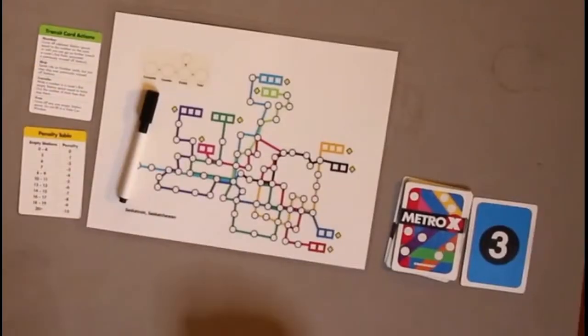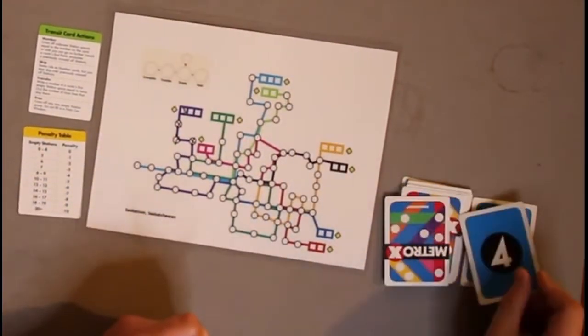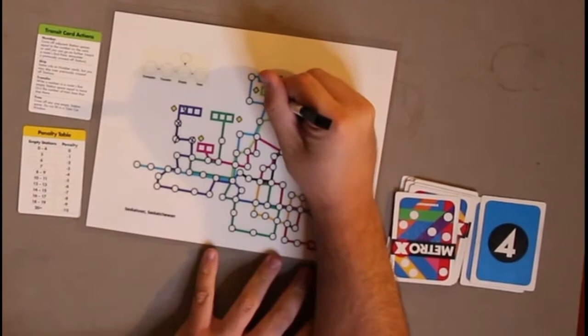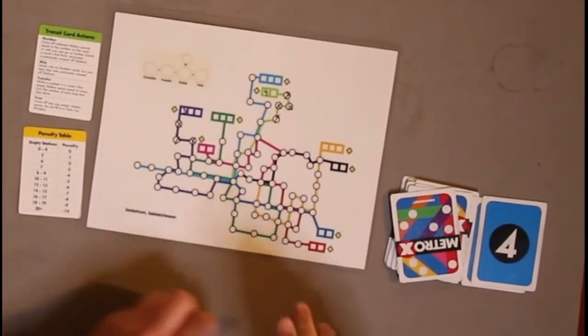So in this case, we had three lines, so we're going to go with six. Now, the thing I noticed with the Saskatoon map is they did not score or have scores for people who come in second place. So this is more of a solitaire map. But honestly, you could probably play it using half points for those who come in second — half points rounded down.